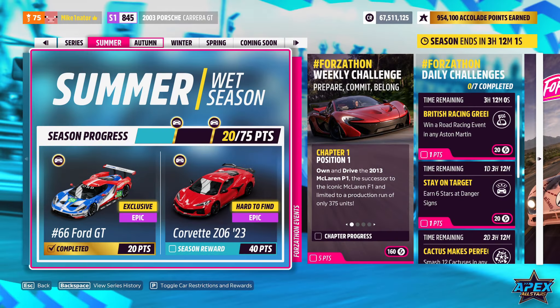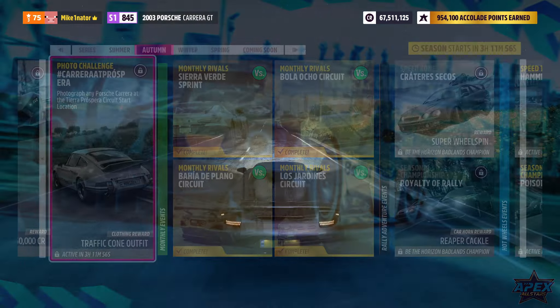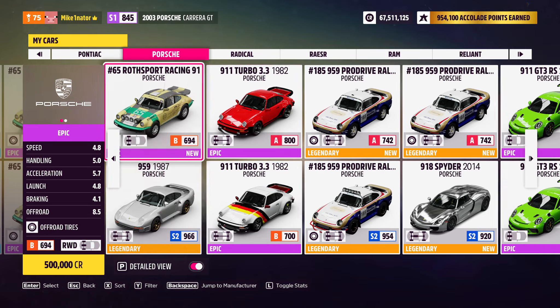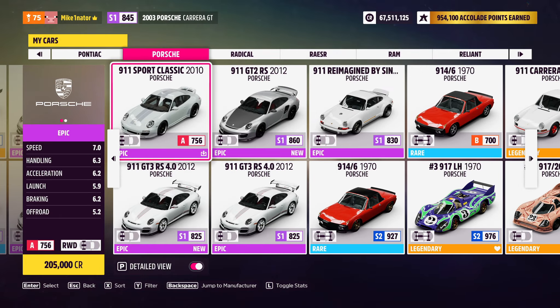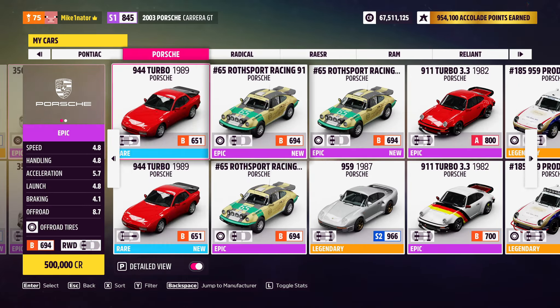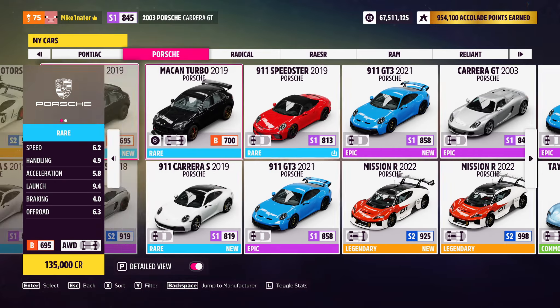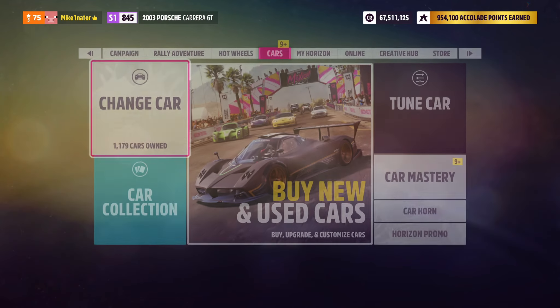To complete the photo challenge, it says you have to be in any Porsche Carrera. So you can choose between three cars: the Carrera GT, the Carrera S, the RS, and the white one. So you can be in any of these cars and take the photo here.